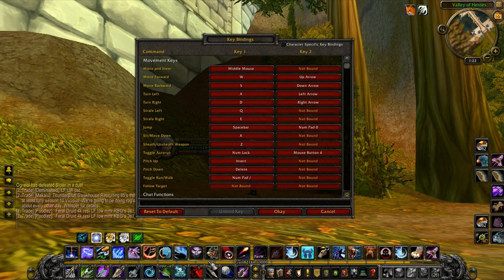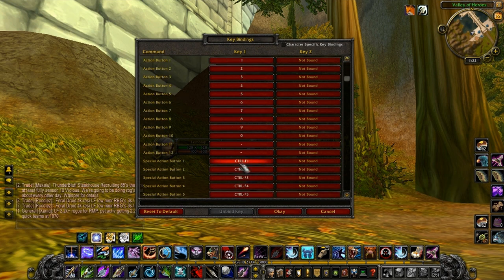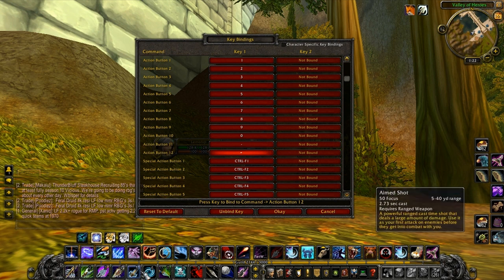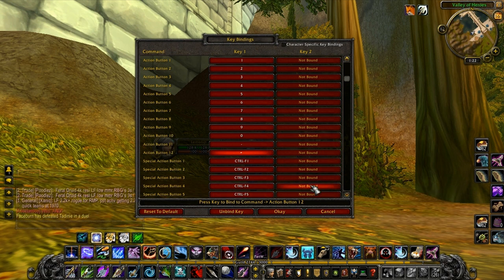Now it's back to default with one, two, three, four, five. This is what I like to do — it's all personal preference. I really go up to one through four. You can get away with going through five, maybe six, but after that, no. You really just want to go one through four because it's easy to reach, and then you can go down to other keybinds.